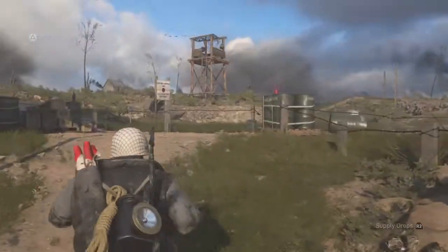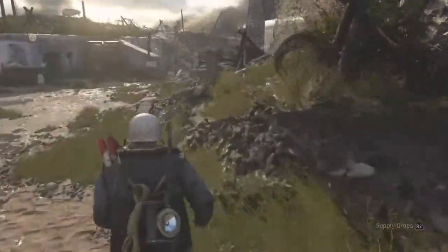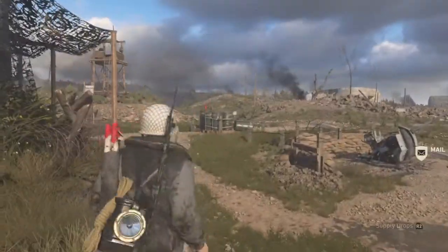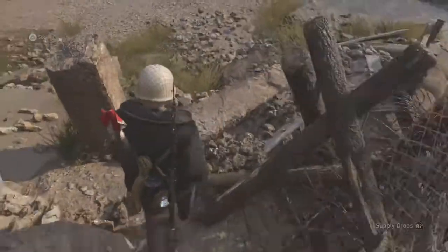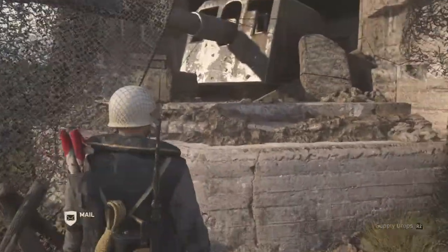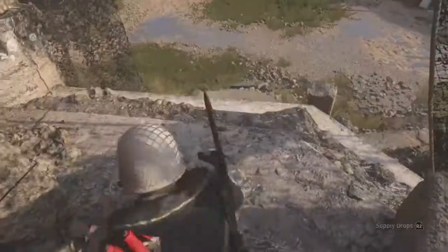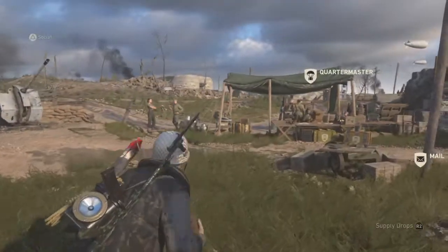Alright guys, this is how you find all three gridian balls. There's the entrance right there, and then you go over to right here where this tank thing is at. Then you jump on top of this stone ledge — like a stone peg — then jump across to there, and then there's the first gridian ball.